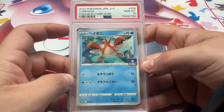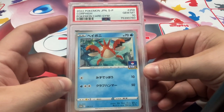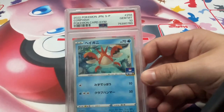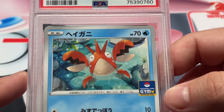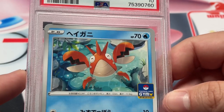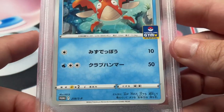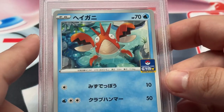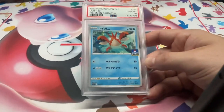And it's actually cool to finish it out — we have your boy Corphish here, the happiest boy that's ever been on a Pokémon card. Gym Pack Promo SP. Just look at him, he's the happiest boy he's ever been. PSA 10 — what's up? Super cool, so awesome. It's a good artwork, Corphish is a cool Pokémon. That does it for this one guys.